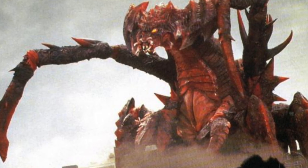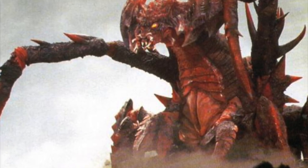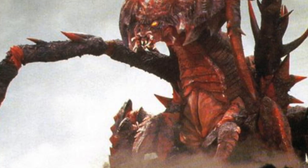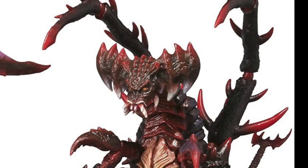When this form gets attacked, they combine into Destoroyah's next form — essentially just a larger version, however with some subtle differences. It is far larger than its previous form, and it has an extra set of limbs that protrude from its back. Along with this, the creature acquired a protruding inner jaw that can inject micro-oxygen into victims.